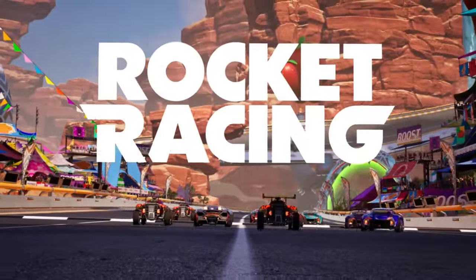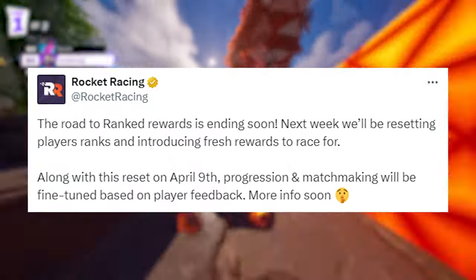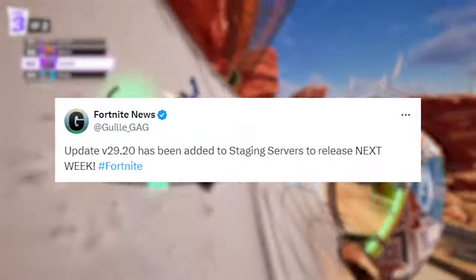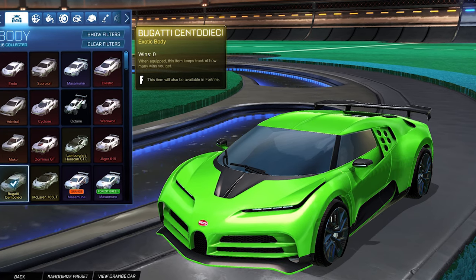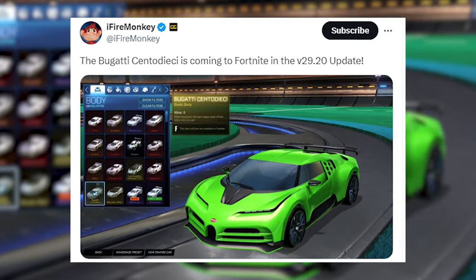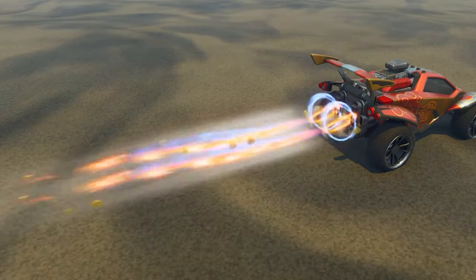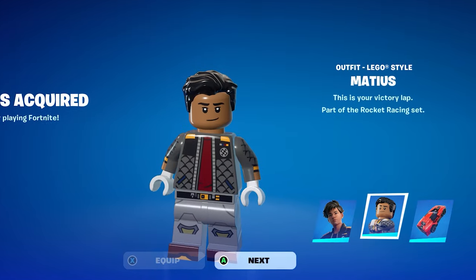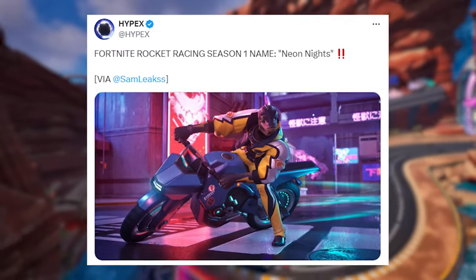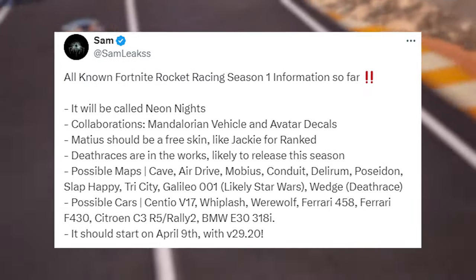Now that Rocket Racing is in preseason, Season 1 has yet to begin, starting April 9th for V29.20, which has been added to the staging service today and will release next Tuesday. A new Bugatti is coming to Fortnite in V29.20 as a brand new vehicle, and we're also getting a new avatar decal for Rocket Racing cars. Mathis is coming as a free skin similar to Jackie, achievable by reaching the gold division in ranked. Other collaborations like Star Wars and many other vehicles are also arriving to Rocket Racing this upcoming Tuesday.